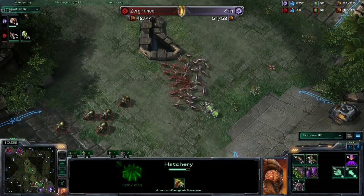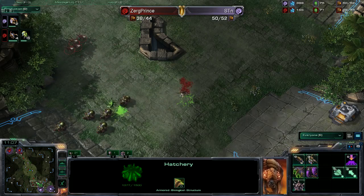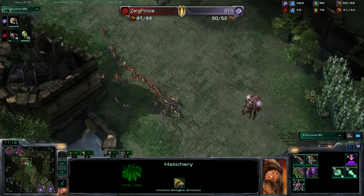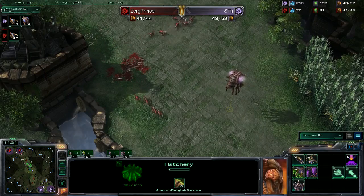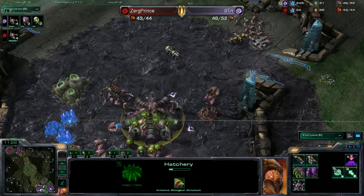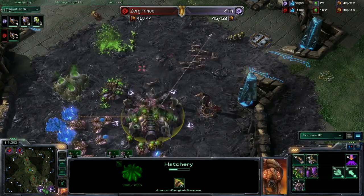STN goes ninja style and takes his other Zerglings around. When banelings start morphing — that's perfect. STN takes out a bunch of Zerglings with his banelings. He really should be attacking these banelings before they morph. I think he's paying attention to his Zergling run-by, which is running into more lings. That will tell him more Zerglings are coming, and he'll be able to make more himself. That is 10 banelings from Zerg Prince — he is mad as hell.